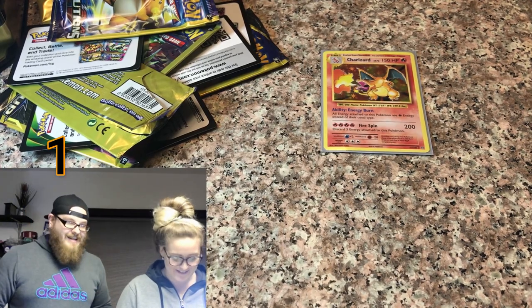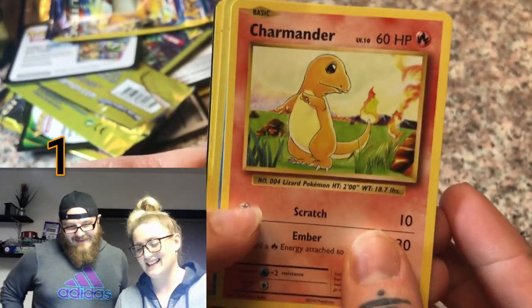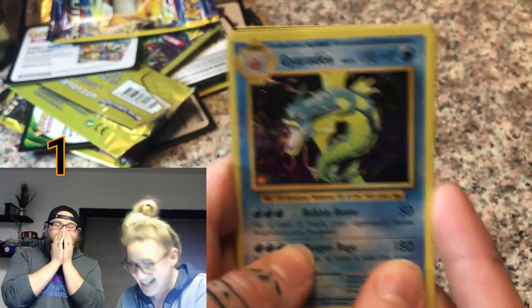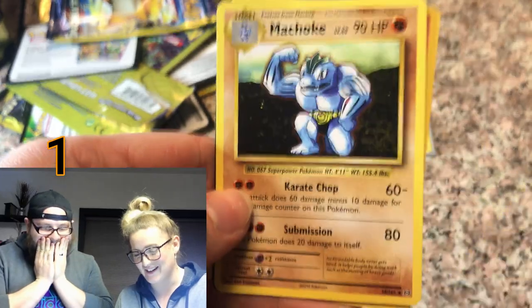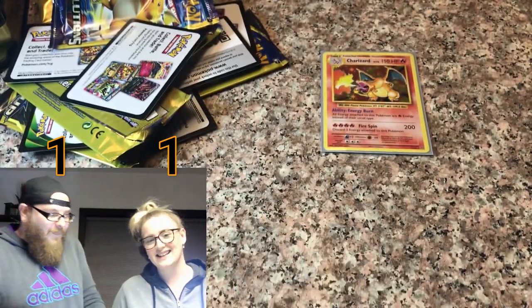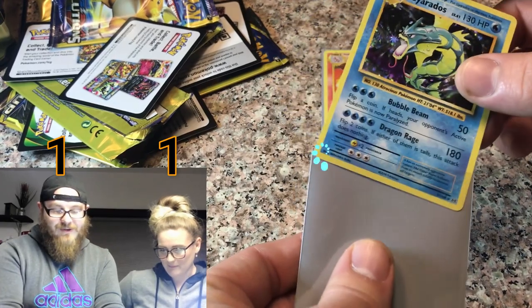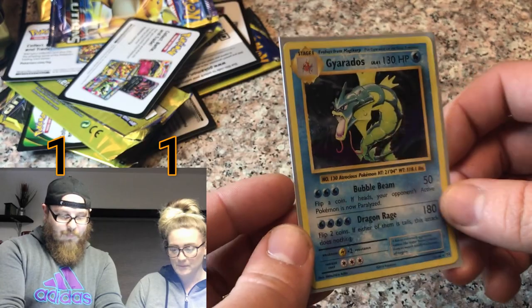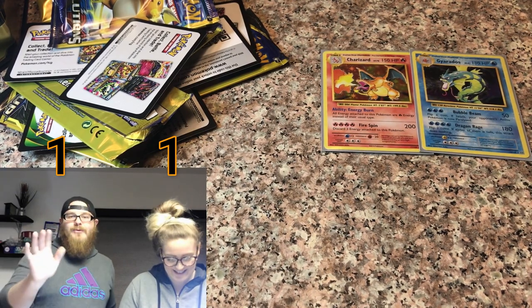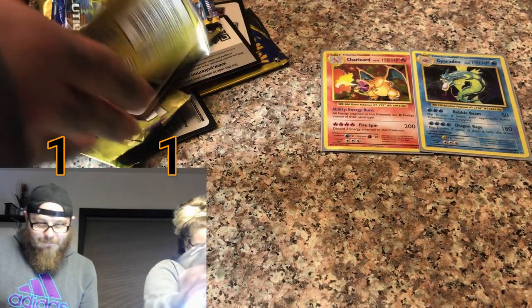Oh, I got two reverse holos and a Charmander out of my next Evolutions pack. That'll go good with the Charizard then. Oh my God, what is happening right now? We have a holo Gyarados and a Machoke. Oh my goodness. We're going back to Dollar General. I cannot believe we're getting this lucky.